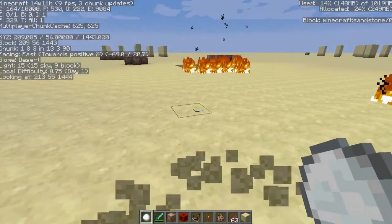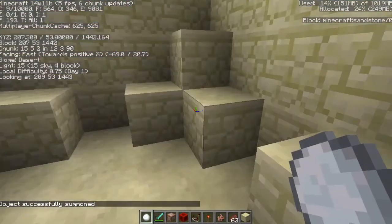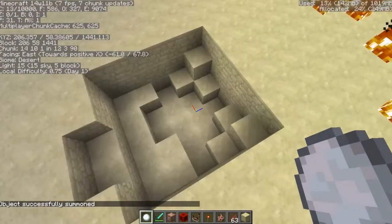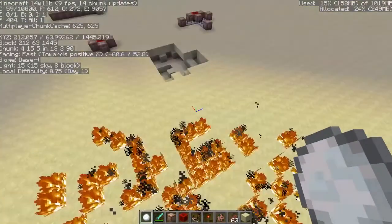I just want to do one more test to see if there's anything wrong with my world — summon primed TNT. Okay, so it's nothing wrong with my world. I just wanted to make sure that explosions would load, and apparently they do. So I don't know if that's a new fireball fix or not — I really don't know.